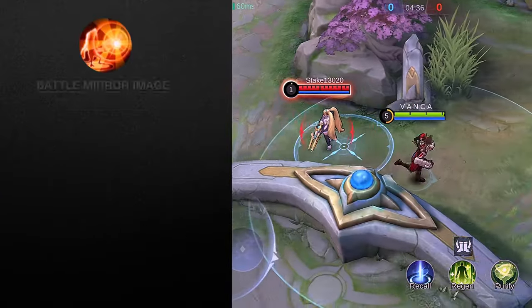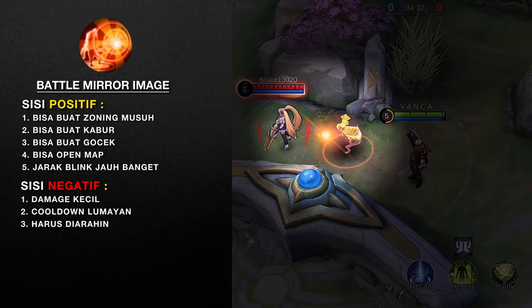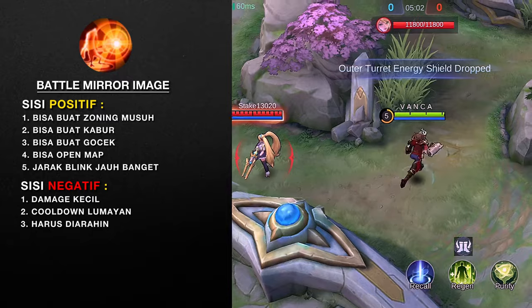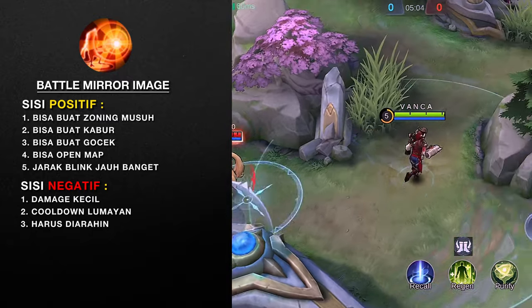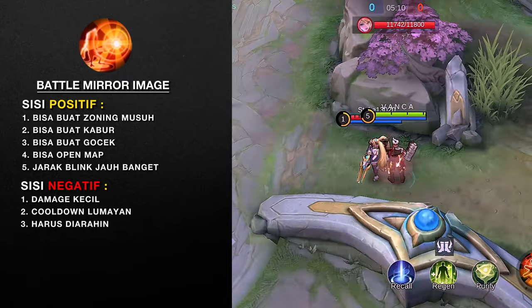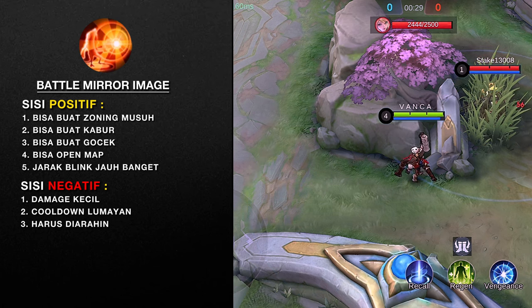Lanjut ke skill 2: Battle Mirror Image. Skill kabur Cloud yang bikin dia ngeselin buat dikejar. Fase pertama, dia naruh gambaran monyet ke arah tertentu dan gambar ini bakalan kasih damage ke musuh yang ada di areanya. Fase kedua, kalau kita pencet lagi skill 2-nya, Cloud bakalan teleport ke area itu. Skill 2-nya juga gak ada batasan sejauh apapun kita pergi. Selama skill 2-nya masih nyala, kita bisa balik teleport ke semula. Skill 2 ini juga bisa open map buat cek musuh — tinggal arahin ke bush, dan kalau skill 2-nya nyerang ke musuh, berarti emang ada musuh dalam semak itu.